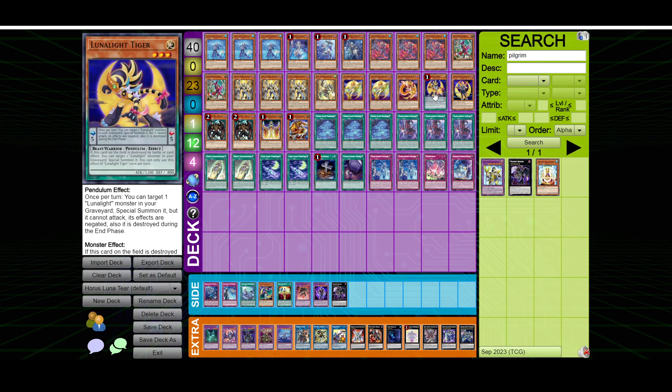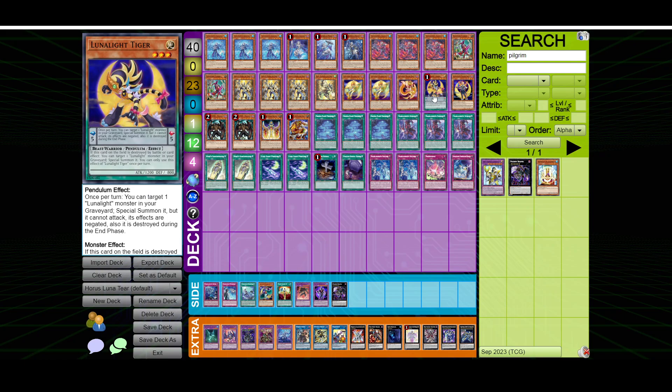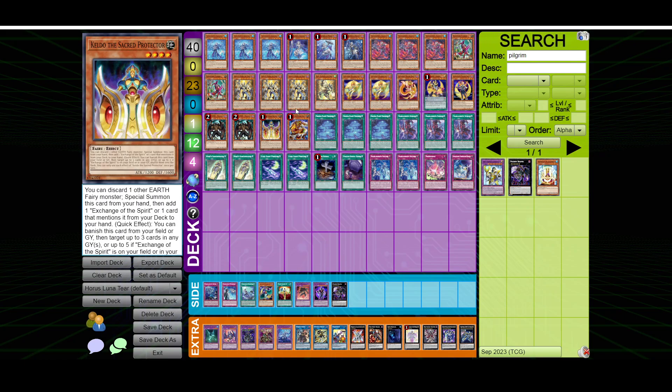Lunalite Tiger is a soft once per turn reborn of a Lunalite monster while it's in the scale, and if it is on the field and destroyed, it also special summons a Lunalite from the graveyard, which is quite cool. I'm playing one copy of Lunalite Black Sheep. You can discard it and either add a Lunalite monster from your graveyard to your hand or add a polymerization from your deck. If it's sent to the graveyard as fusion material, you can add a face-up Lunalite from the extra deck or a Lunalite monster in your graveyard. We're mostly playing this because if we mill our Lunalite Tiger, we want some method of getting it back into our hands.